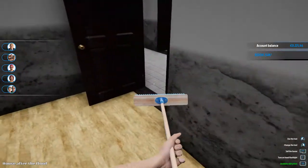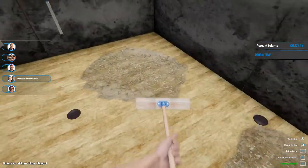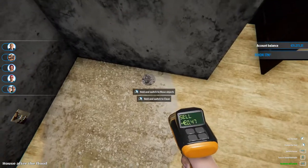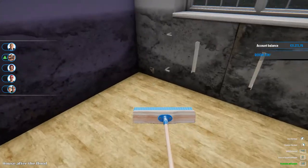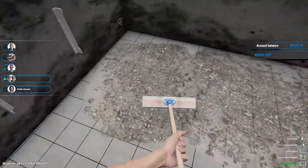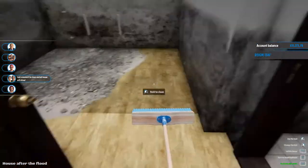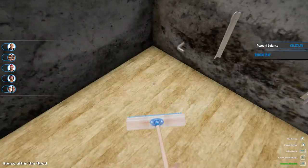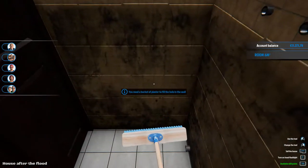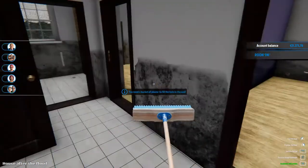I wonder if I can clean that — we can't clean up the water damage. I need to get some of this crap laying around here. I do like the floor. Clean up this area and one more room. I really like the color of the floors so I guess we are going to keep that one. This is truly disgusting. All right, I guess we got all that done.